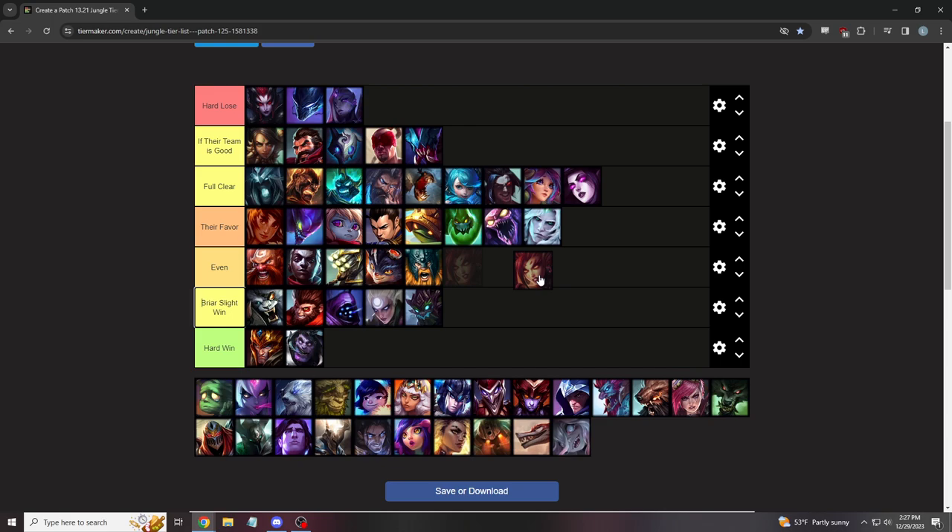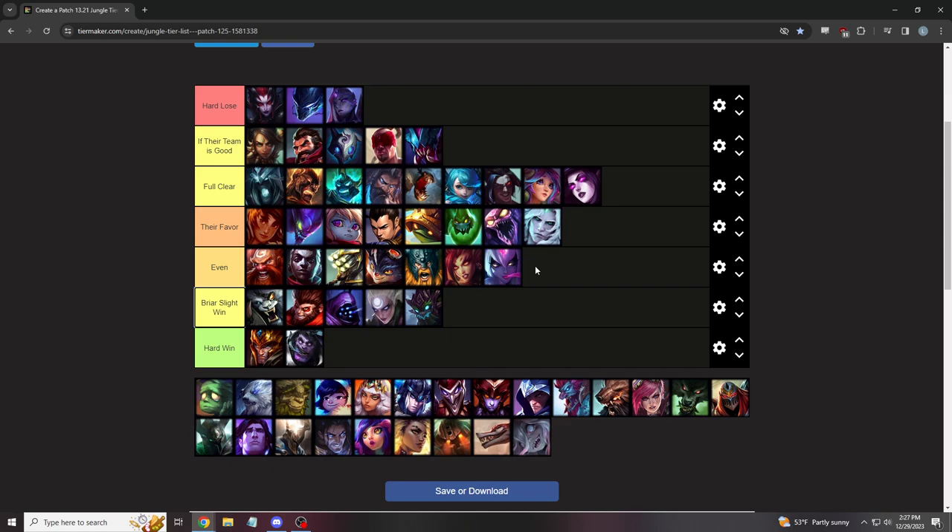Zyra is even — her full clear is really good. The problem is if she misses E you one-tap her, but if she never misses E you never get a chance. Better player wins.